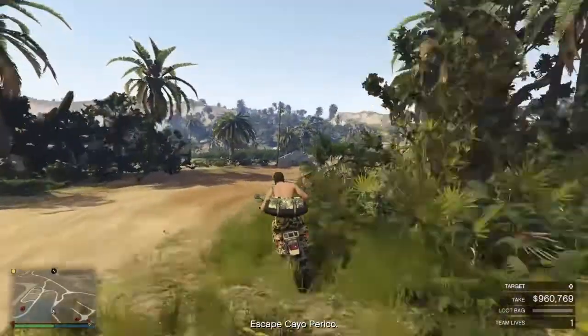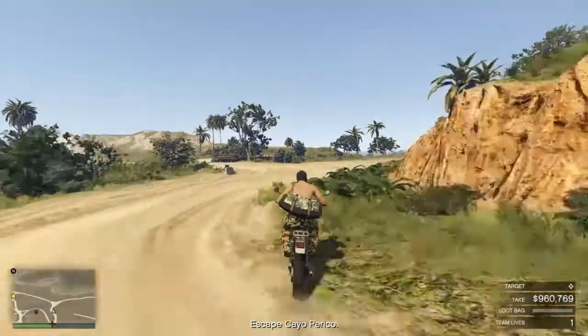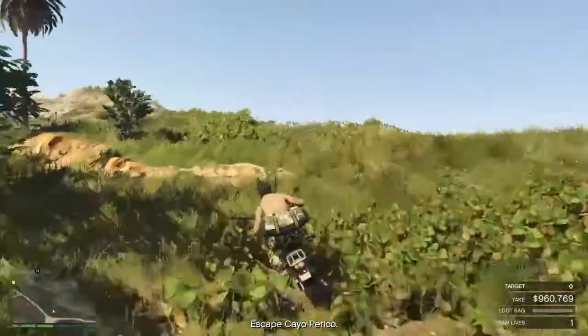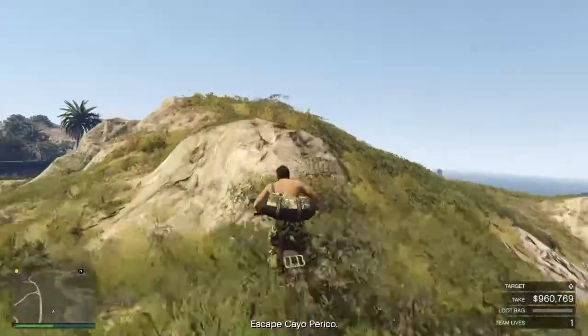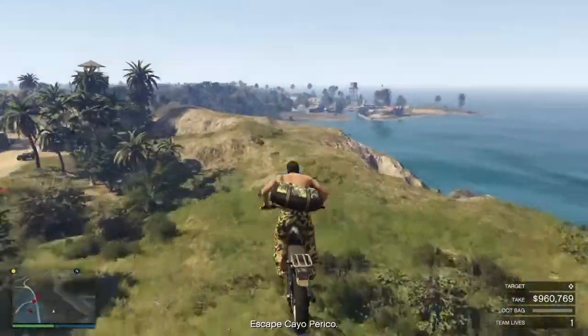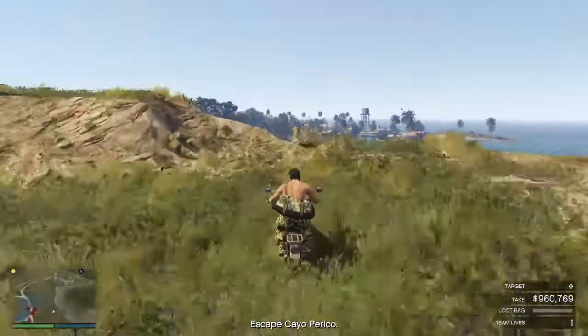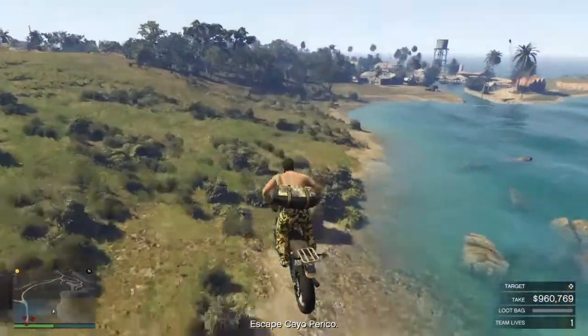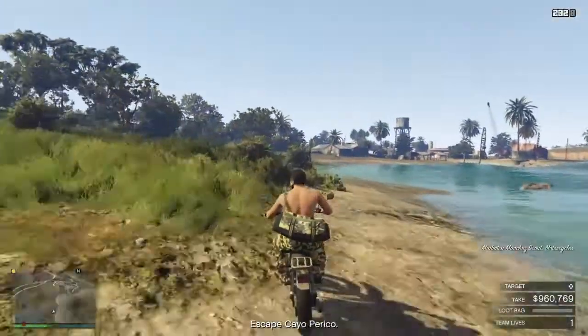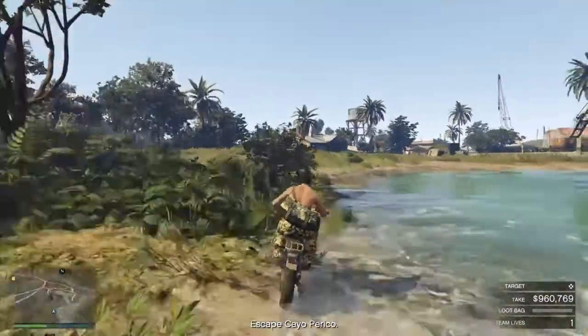Because my secondary target is at the north dock, I had to come through here, passing by the gate. This is an easy way to pass the gate from the right side — it's the same approach as when doing the communications tower, just from the other direction.